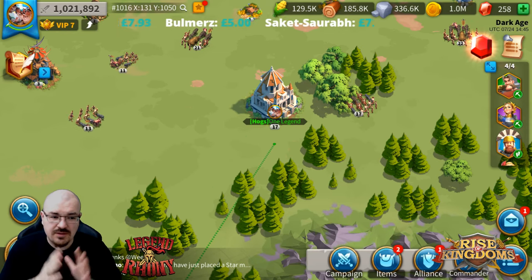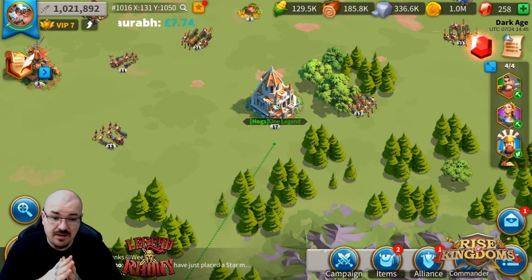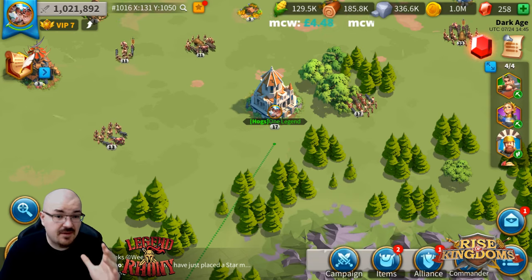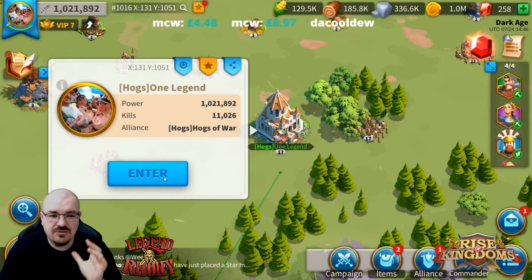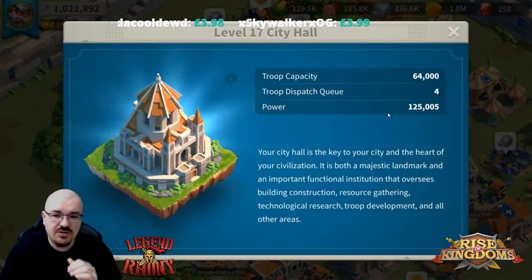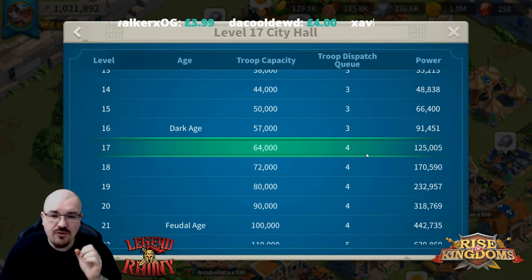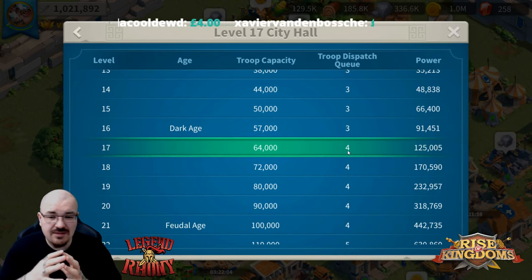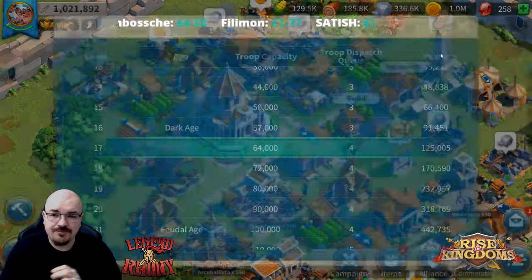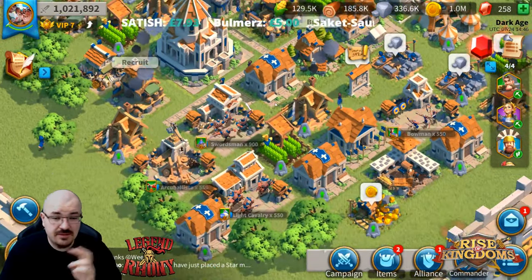Let's start with the first one — the basic farm account. This is one of my farm accounts right here. The first thing you need to care about is getting it to level 17. Once this farm account reaches level 17, you have four troops dispatch queues, which means you can farm with four marches at the same time. That is your main priority.